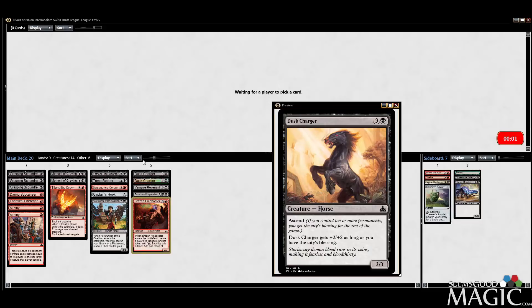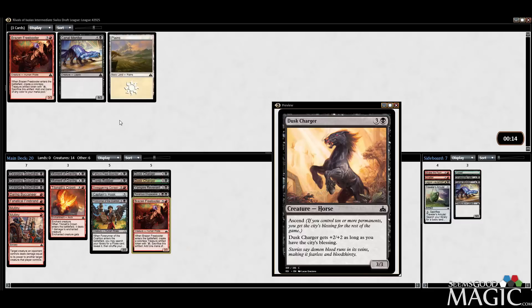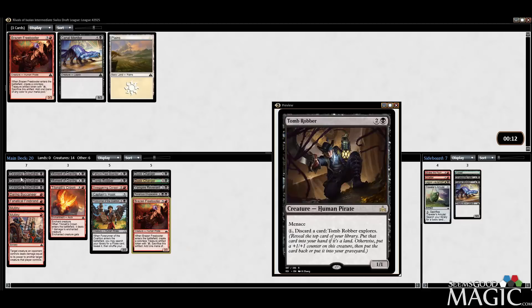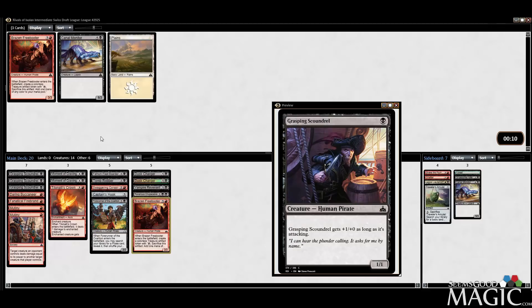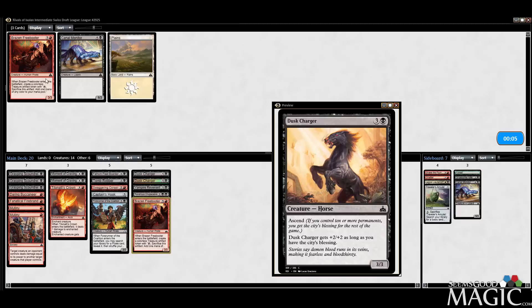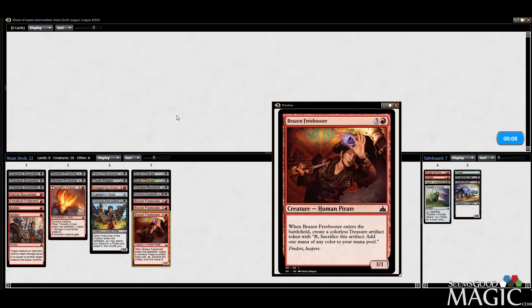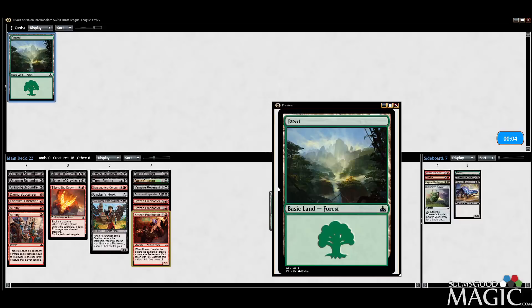The only archetype where Ascend would be bad is a deck that doesn't do anything, but you've got more problems if your deck doesn't do anything. Whether you're playing a midrange deck, it almost shines in an aggro deck — aggro or tokens is where it's going to shine, so Vampires definitely. Take another Freebooter — all the Freebooters, but don't really want any of them. We'll figure out what we're cutting at some point.